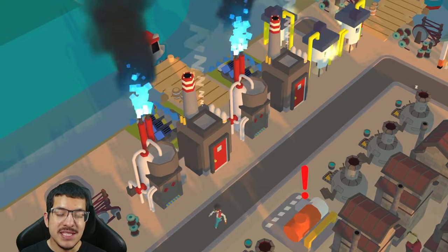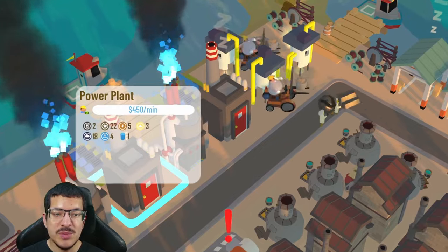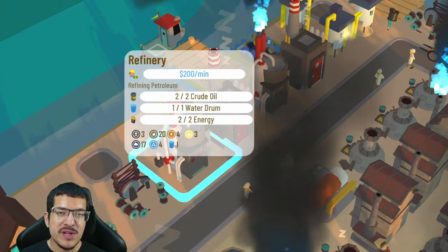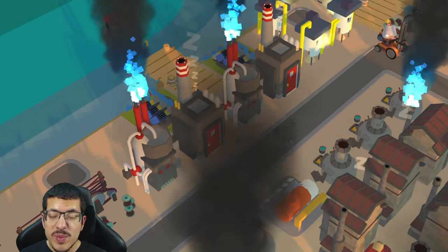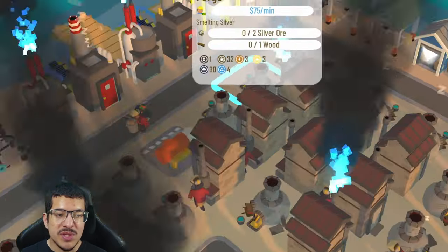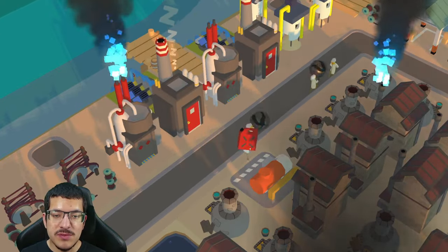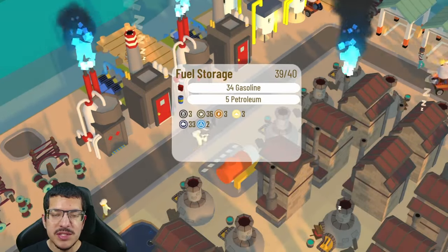For gasoline production, there's a standard setup with two water pumps, two power plants, a refinery in between them crafting gasoline, and a refinery to the side crafting petroleum. There is an oil seep providing passive crude oil for the refinery crafting petroleum, as well as for the power plant if you need to craft energy before the nuclear power is built. The fuel storage is across from the refineries — sometimes a little extra petroleum gets in there but you can just auto-sell that.